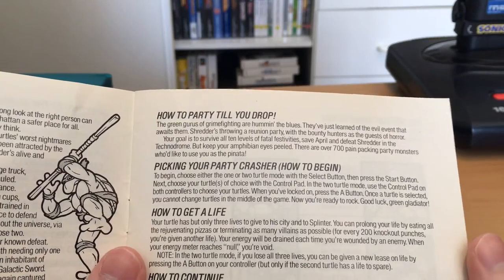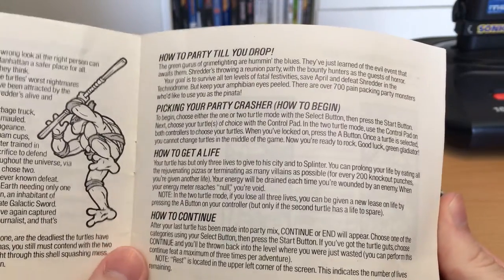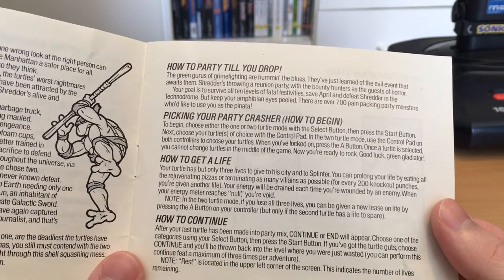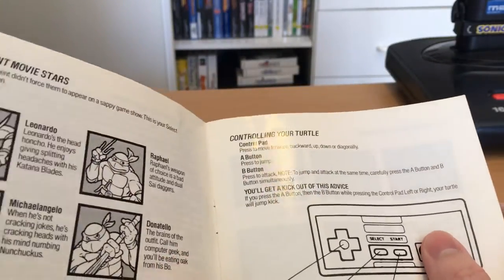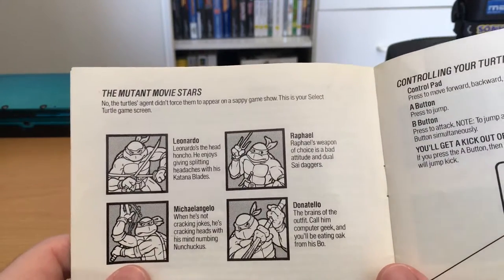And you've got all the usual sort of 'how to party till you drop,' 'picking your party crusher,' 'how to get a life' — stuff like that. They do have a lot of fun with this manual, so I think this is a lot of fun for a collector. There are over 700 pain-packing party monsters who'd like to use you as the piñata — and of course that is not the enemy variety, just the number of enemies in the game. Although the enemy variety in this game is actually pretty good; in some ways it's better than Turtles in Time, I would say.